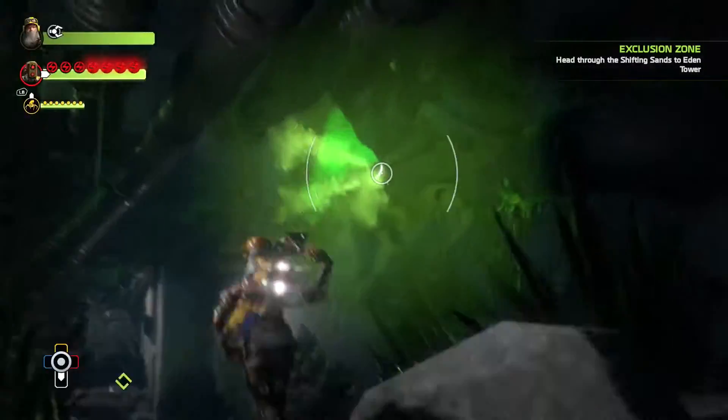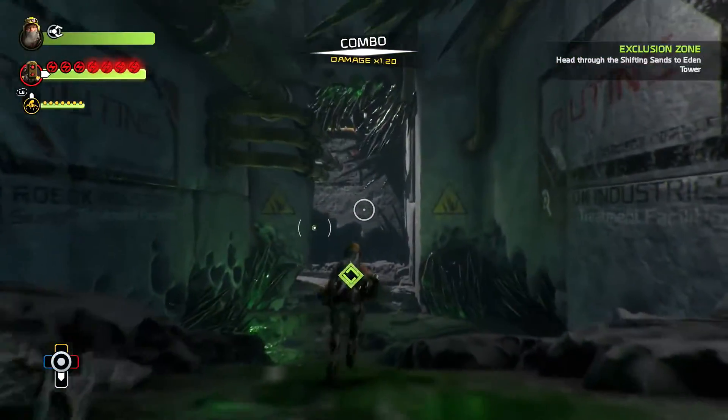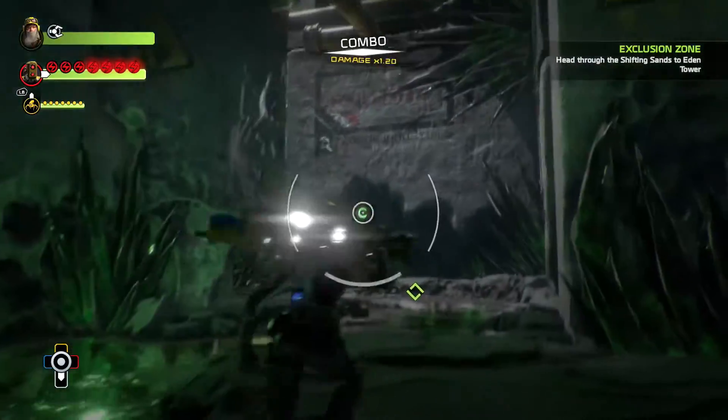For this glitch, you want to first go through these first couple of rooms taking out the enemies that spawn the poisonous gas here, as it makes it a bit easier to get out when you don't have to worry about them.